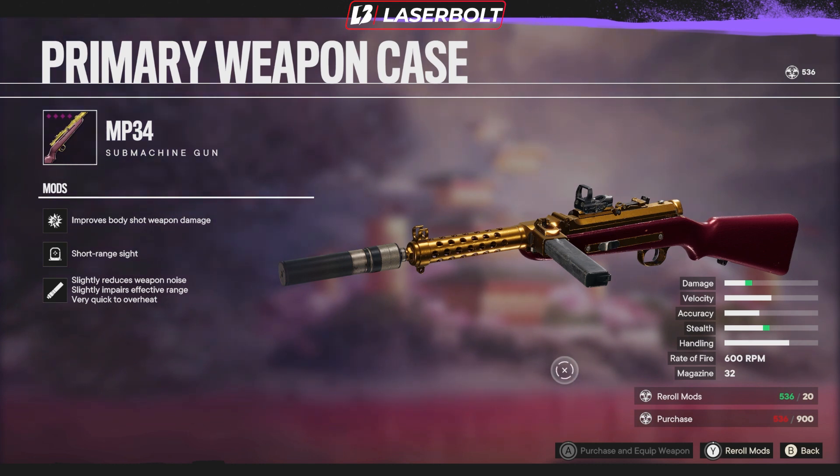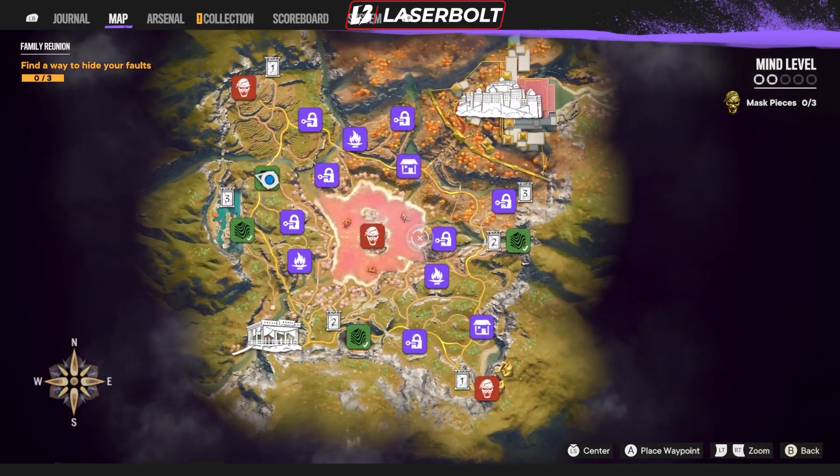The SMG has 600 rounds per minute with 32 in the mag. That should give you enough to kill two to three adds without having to reload, which is pretty good. It has really good damage and really good handling. If someone's at long range, you're going to want to zoom in and tap to shoot — that should give you enough damage.